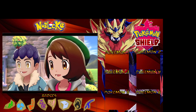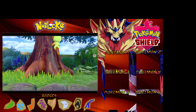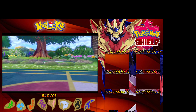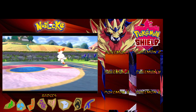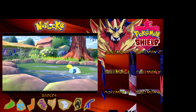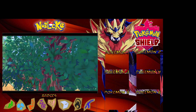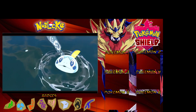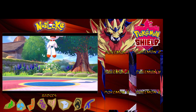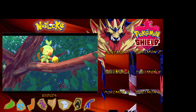On our Sword playthrough we did pick Grookey, so we're not going to pick Grookey on this one. Grookey will be on the side because we picked him before. So we're going to decide between Sobble and Scorbunny - the water or the fire type. Let's just mix things up a little bit and experiment with different Pokemon.